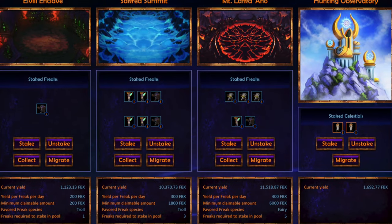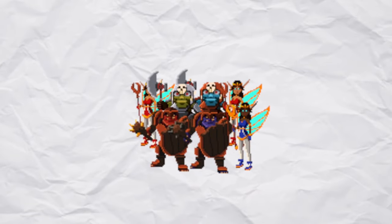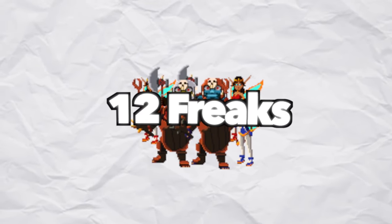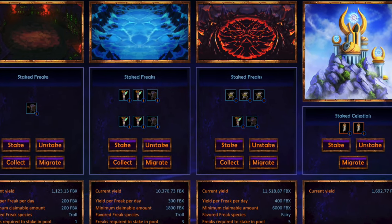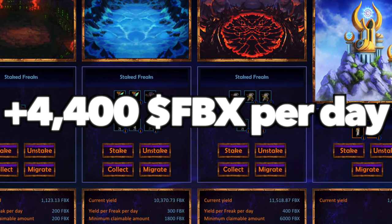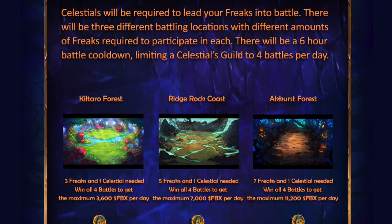At the time of this video there's no liquidity pool for Freak Bucks, so you can't exchange them for Ethereum yet. However, you can use Freak Bucks to mint a gen-one Freak for 2,000 Freak Bucks each, growing your army and compounding daily earnings. For example, with 25,000 Freak Bucks from day one, you could mint about 12 more gen-one Freaks — 12 more NFTs — which staked would yield an additional 4,400 Freak Bucks per day, taking about six days to recoup the spending.